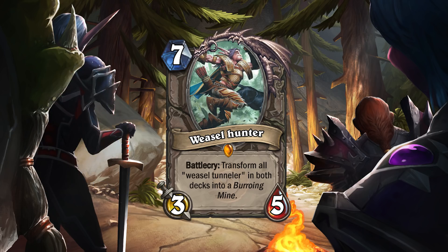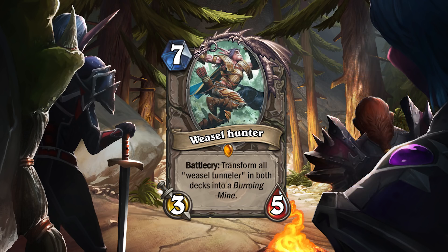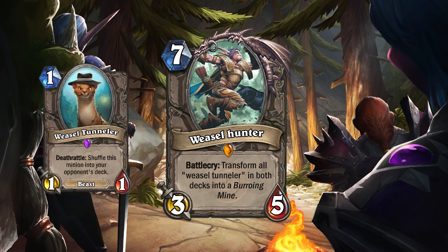So that's where Weasel Hunter comes in. The deck would play just the same — try to get as many Weasels in your opponent's deck and complete the quest while you're at it. Once you get five to eight Weasels in your opponent's deck, hopefully you draw Weasel Hunter and you can play it to turn those Weasels into mines. Use Amara to survive against your opponent or fatigue, and your mines should win you the game. Some drawback: if you have any Weasels in your own deck, they would also turn into mines, so you want to keep track of that.